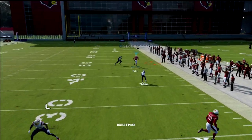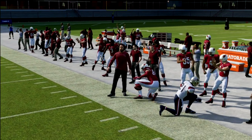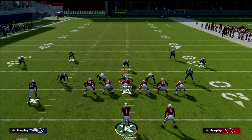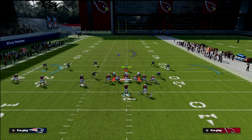This is Cover 2 — you'll see passing it to the outside. This is where Pass Lead Elite and Gunslinger allow you to hit windows you wouldn't normally hit if you weren't one of those quarterback types. Now another defensive approach you're going to start to see, especially if you run this a lot, is they're going to run some man coverage.